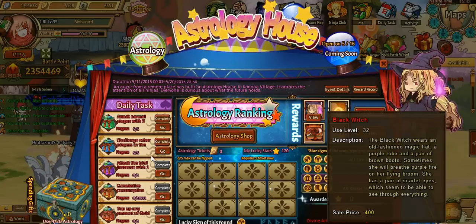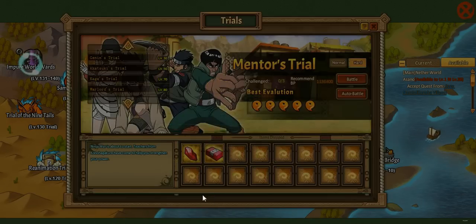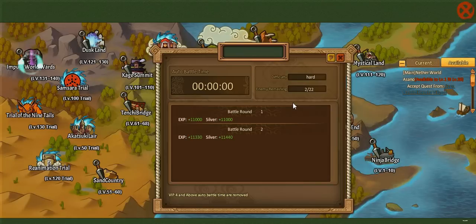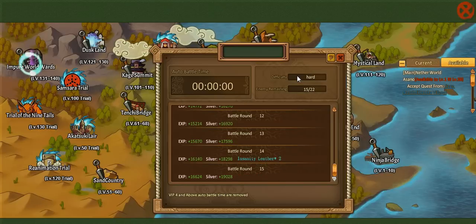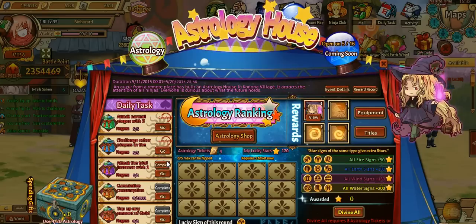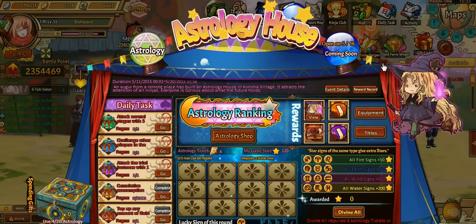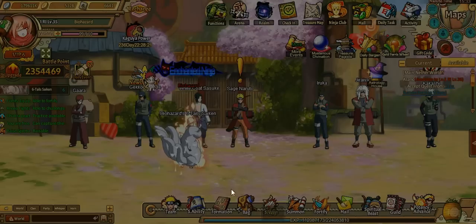Obito would just be a lot better off if I had a better S weapon, but I don't see that happening anytime soon. Those stones cost so much, but at least they actually added them into the game. I thought it was going to take so much longer, but they added them in pretty fast compared to other stuff that they still haven't added in.